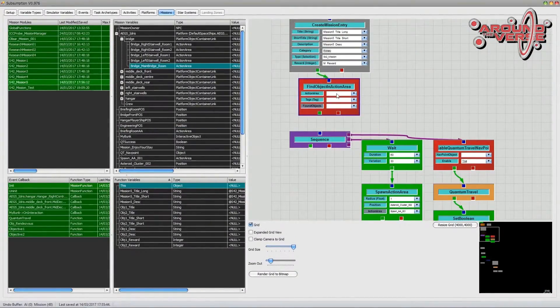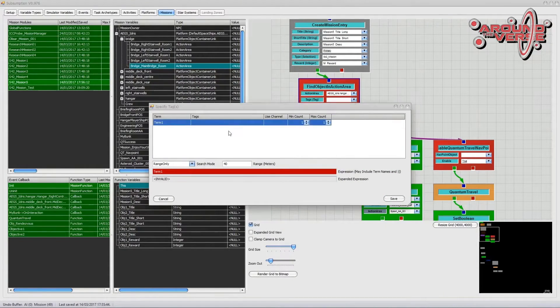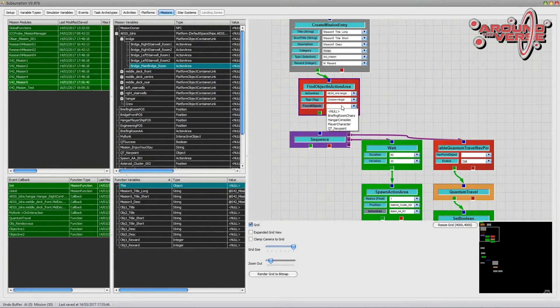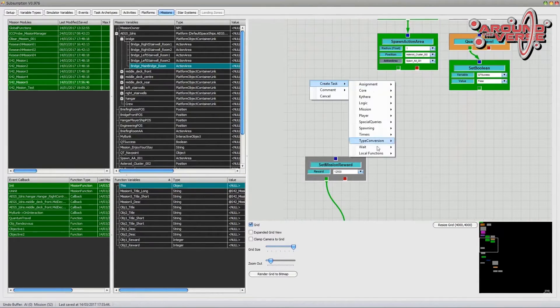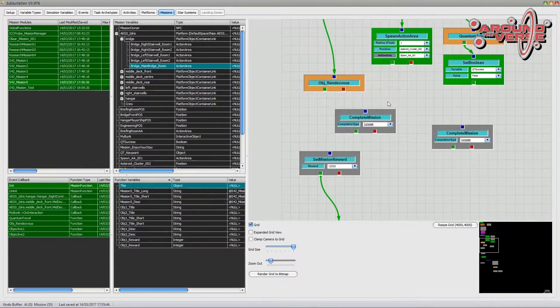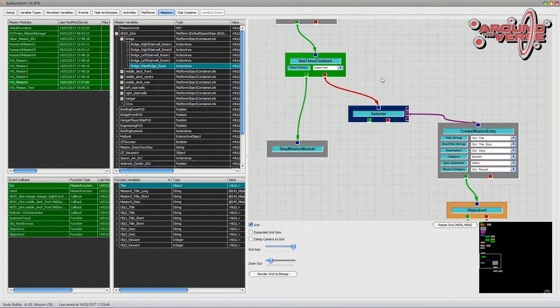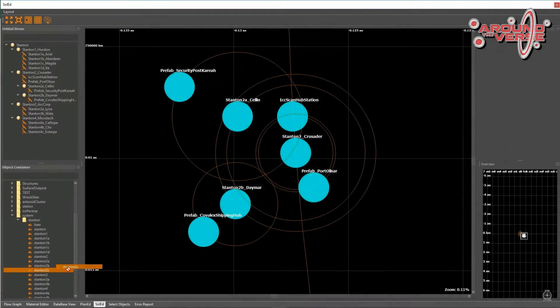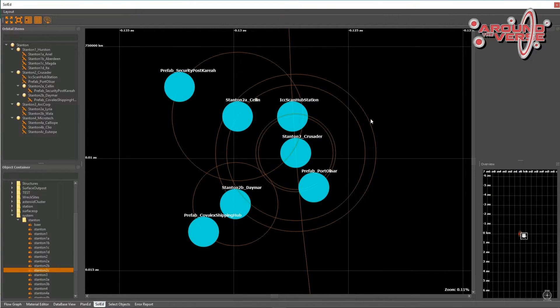From there they showed off tech design for mission building — the flow of a mission, or a mission branch. You've got one mission that comes down with all these different components and variables, and then they can create multiple missions off that one mission. It's going to open up side missions upon side missions.